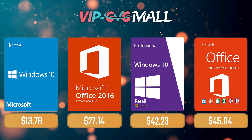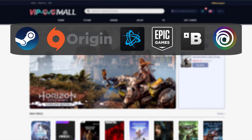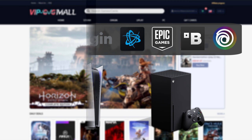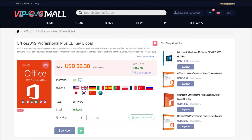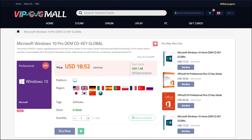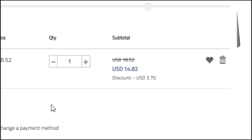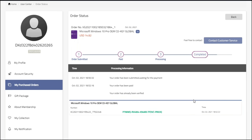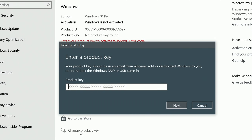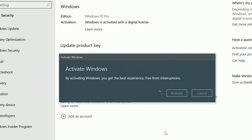Sponsoring today's video, we have VIP GVG Mall, an official platform selling games for several PC launchers, consoles, and Microsoft serial keys like Office 2019 or the most common Windows 10 Pro. You can use my SKG discount code and enjoy 20% off, making it only $14. After getting the key, you'll find it in your profile and all you need to do is go to your Windows settings and you have an activated system.